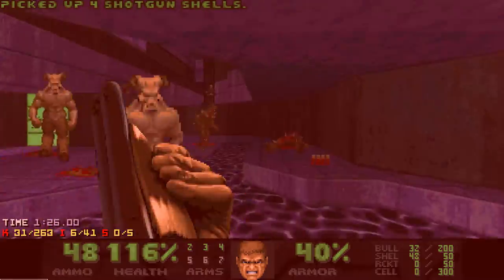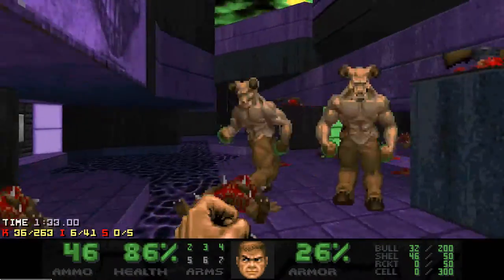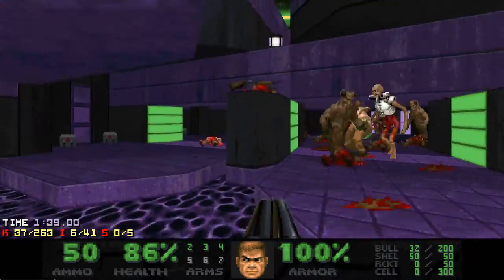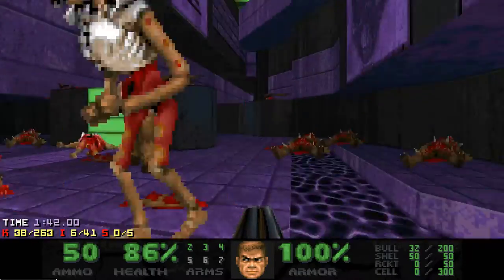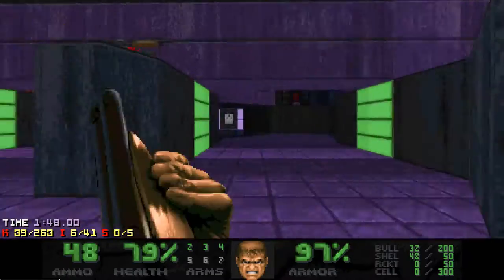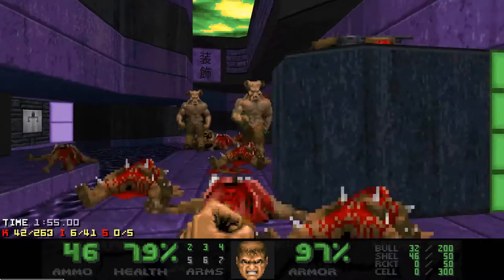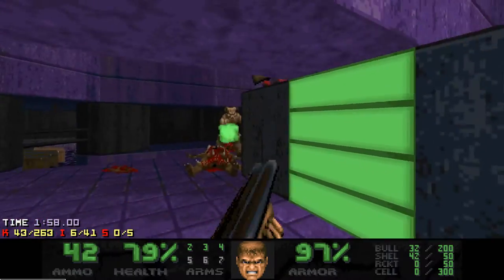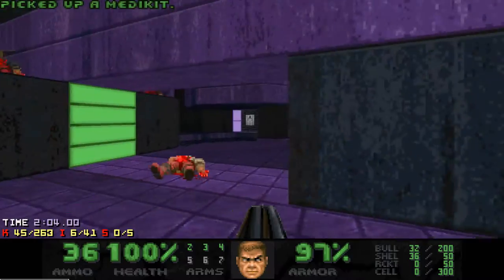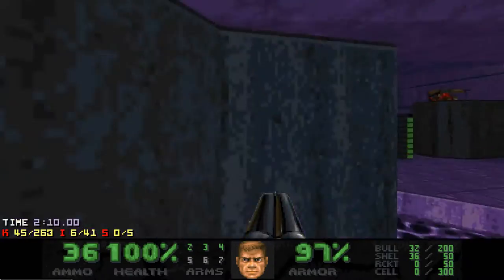Meanwhile I try not to get stuck in the group of revenants. While I'm killing the shotgunners, the revenants should be in a fight with the hell knights, and I'll just finish off what's left. I was very consistent with this strategy in my practice. To progress you need to press these two switches and deal with some newly spawned revenants and chain gunners.